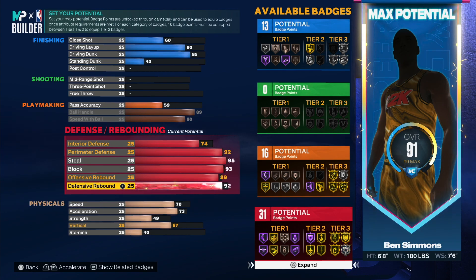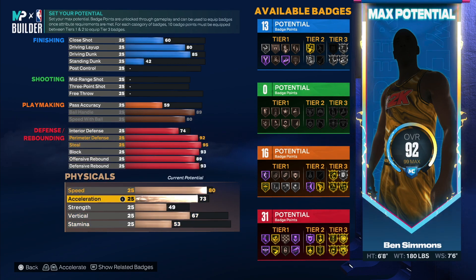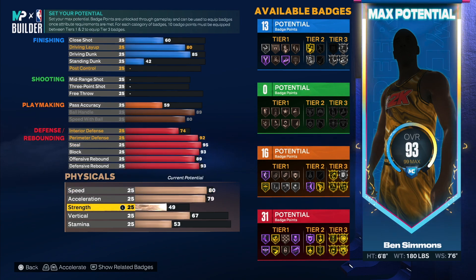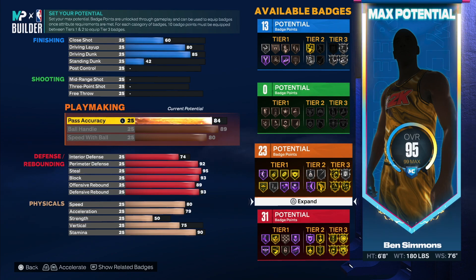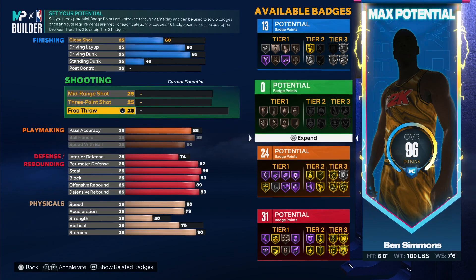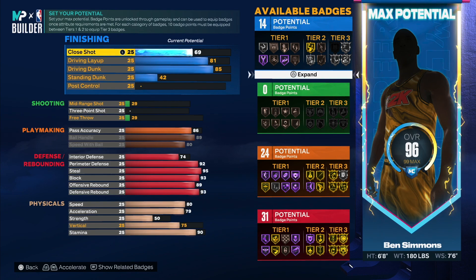Offensive rebound you go with an 89, and then defensive you go with a 93 just to get that gold rebound chaser at the bottom. Speed is an 80 — and this is a 6'8" point guard, so 80 speed is really good, especially if you get gym rat. Stamina you go to a 90, and then 86 pass accuracy just to get Hall of Fame floor general and dimer — passes are gonna be zipping.